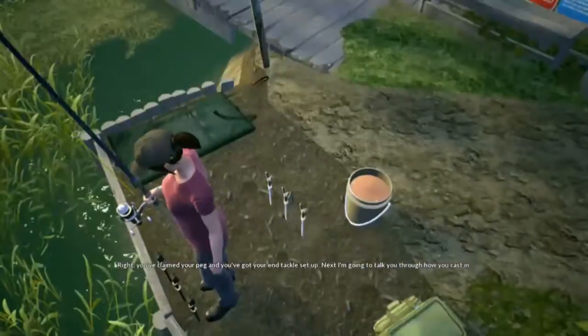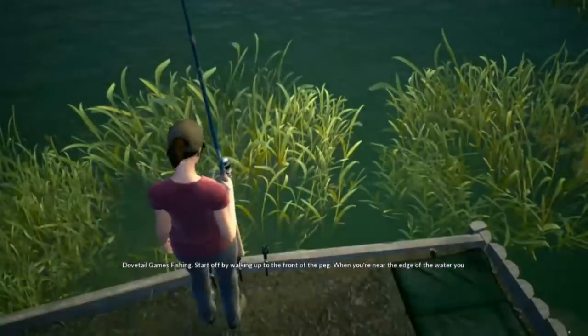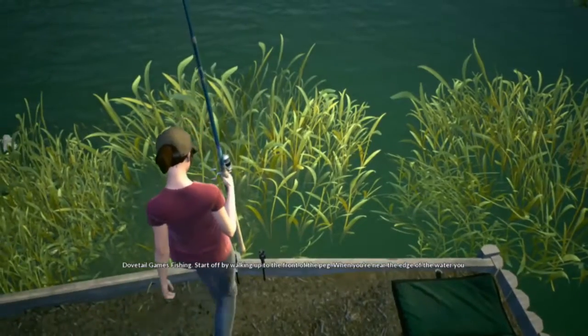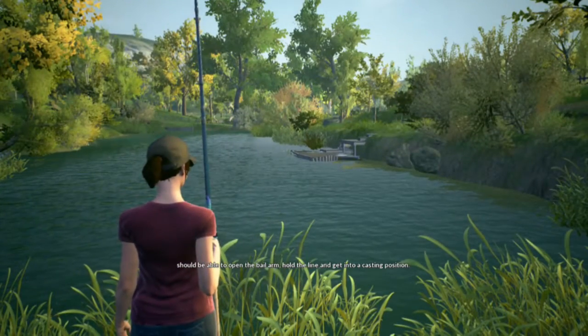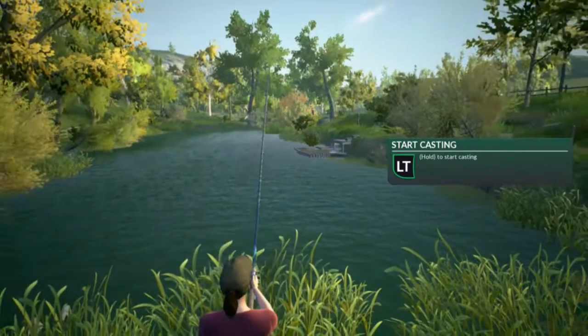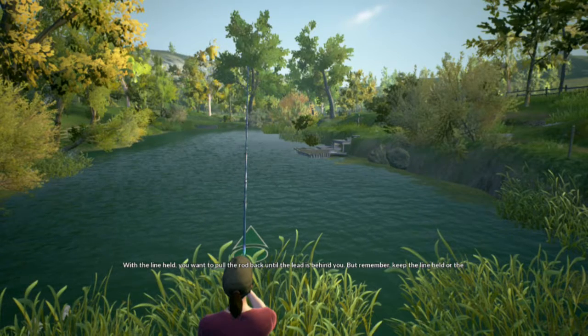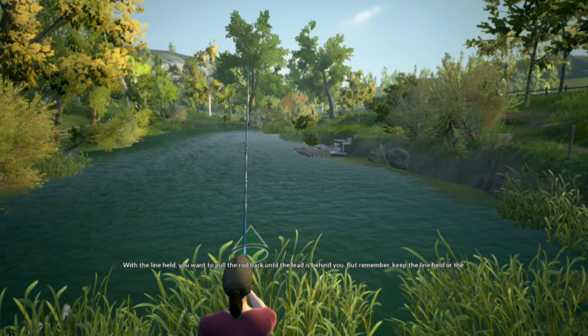Next, I'm going to talk you through how you cast in Dovetail Games Fishing. Start off by walking up to the front of the peg. When you're near the edge of the water, you should be able to open the bail arm, hold the line, and get into a casting position. With the line held, you want to pull the rod back until the lead is behind you. But remember, keep the line held or the bait will drop.